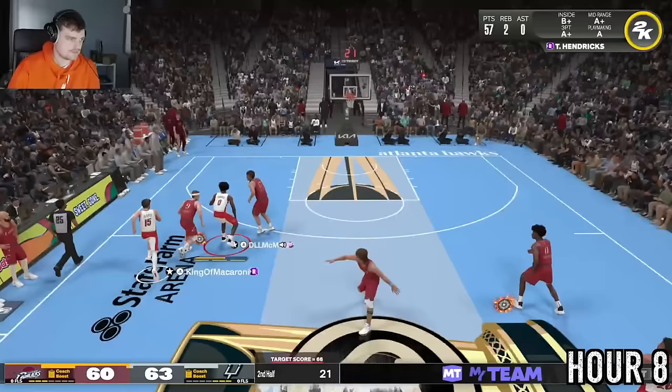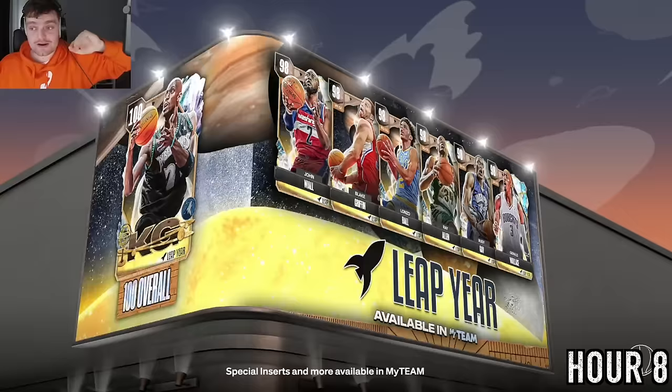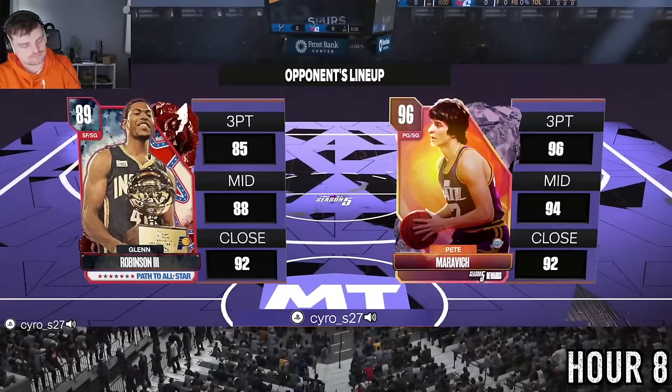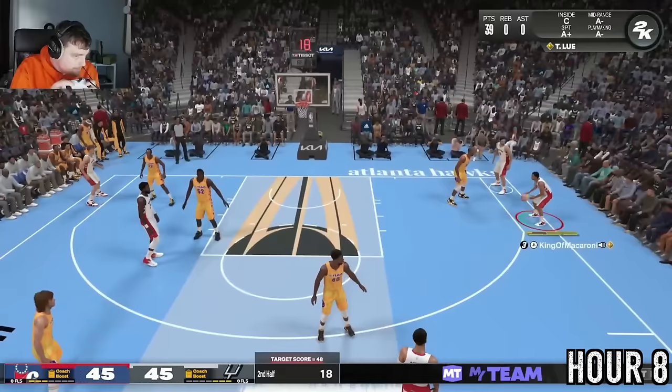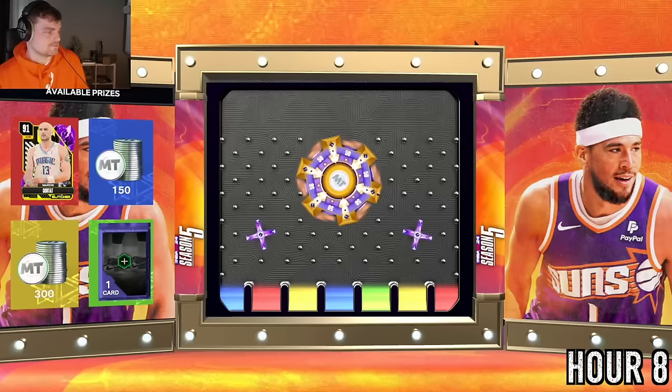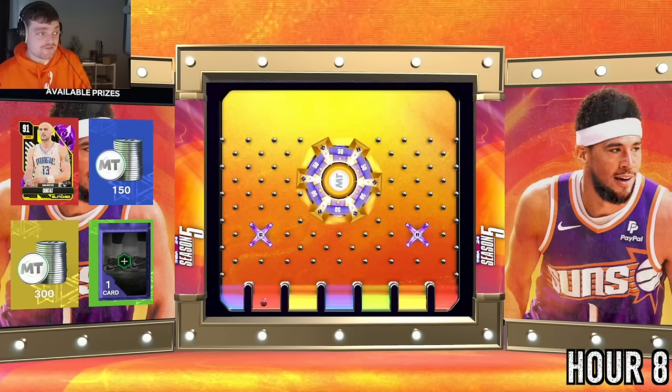That is three-pointer 100 done — a huge win. We got our dunks completed as well. Nice to see guys helping each other out in these games. In the following game we were chucking bricks and getting every board with DeAndre Ayton — near 30 rebounds. From the reward we got Marcin Gortat, actually a pretty good card with a good release, defense, and shooting. Not spectacular, but good.